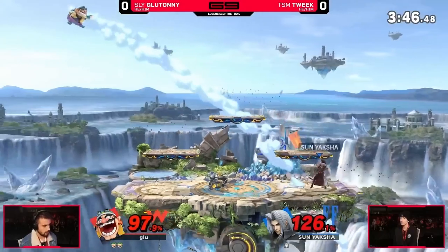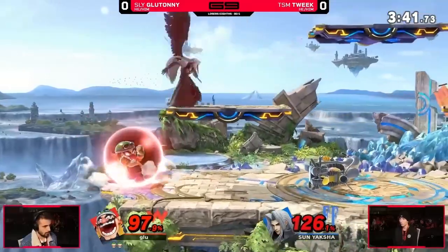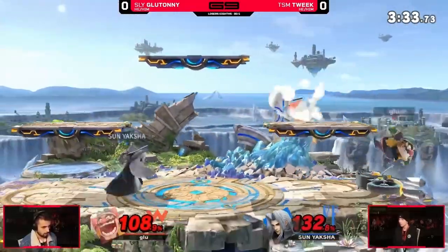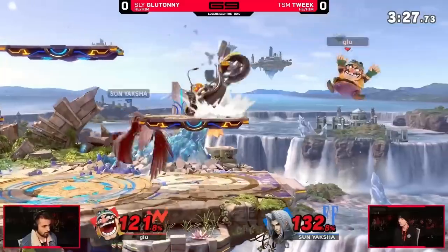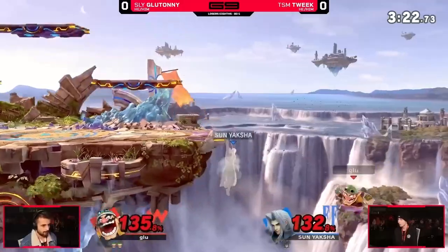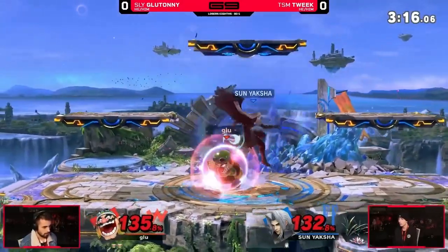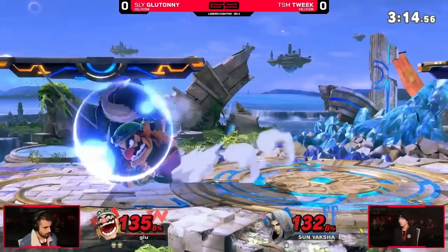Glutiny actually ends up spot dodging but it works out for Tweak in the end. Tweak just gets another spaced back air. He uses his tilts and aerials not only to hit the opponent but to deny an area so he can influence where the opponent goes. Notice how he's staying out of Wario's burst range and keeping him at the bay of his sword. Tweak was also a Wario player at one point and knew that he's looking for down tilt into dash attack at all these percents.